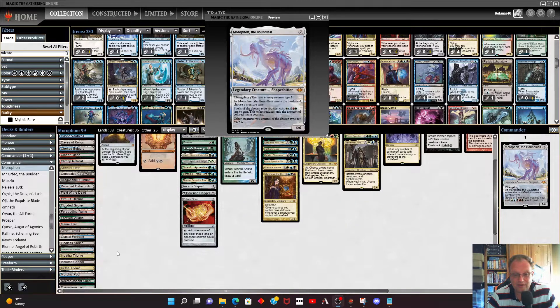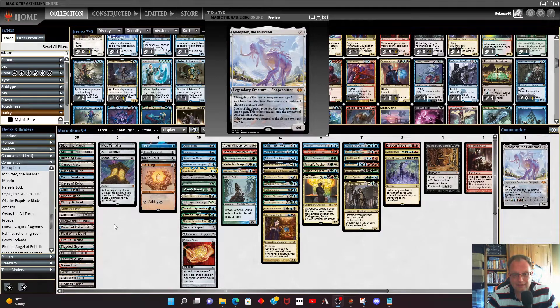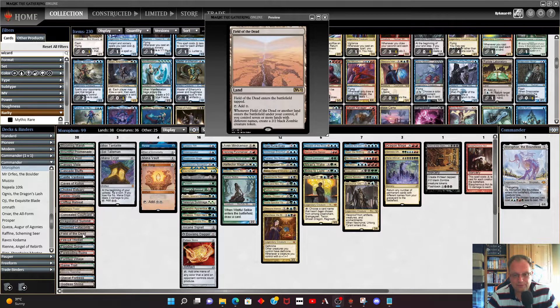The lands are all multi-colored ones, all duals, all rares. There isn't anything that doesn't produce colored mana apart from Field of the Dead. I've got no basics — if we come up against someone with Blood Moon or something that changes all the basic lands to a different type, we're in trouble. But I decided to try it out this way; it's a risk but it's got to be done when you're playing something this fun.